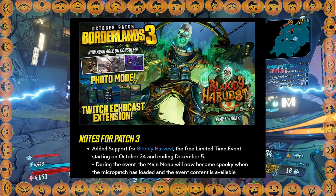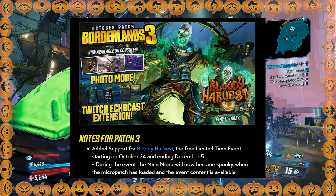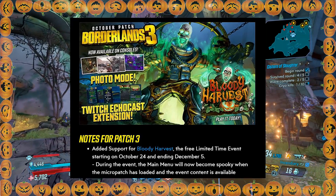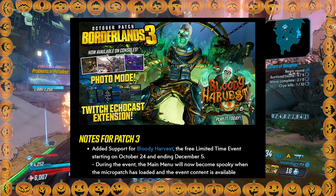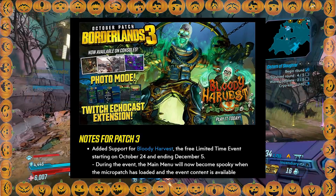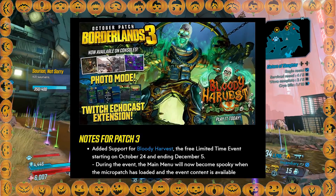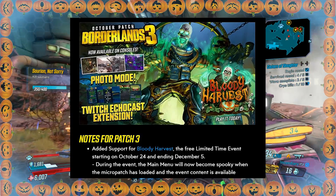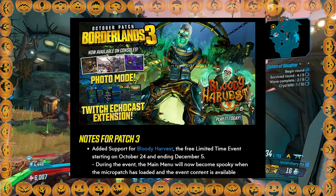The first thing they talked about is the Bloody Harvest event that starts today, running from October 24th through December 5th. They're going to do a micro patch to make this event go live, and you'll know it's live because the main menu will be all spooky and decked out in a Halloween theme. This micro patch goes live by 3 p.m. Pacific time today, so just check your main menu to know when it's up.